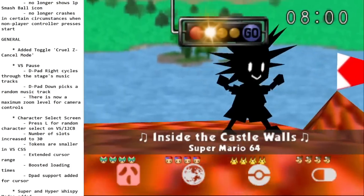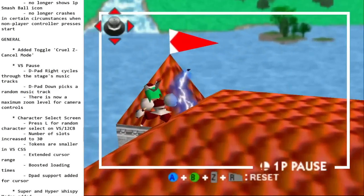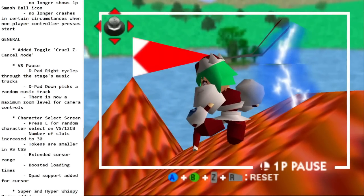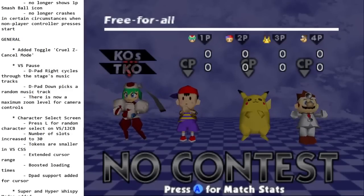A nice time-saving feature was added to the versus pause menu: pressing D-pad right will cycle through the stage's available music tracks, and D-pad down will pick a random music track. So if you want to play a different song, you no longer have to do a reset — you can just pause and change the track right there.